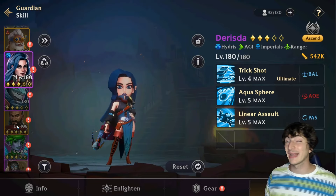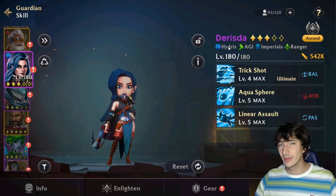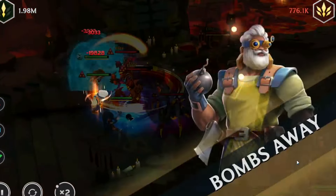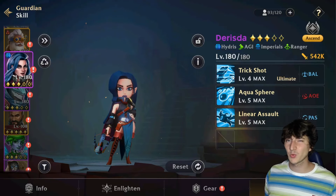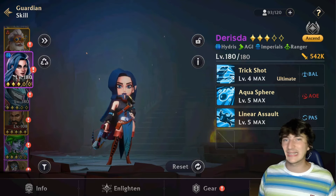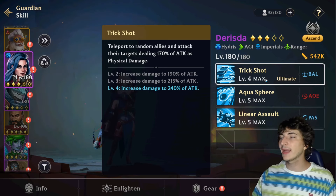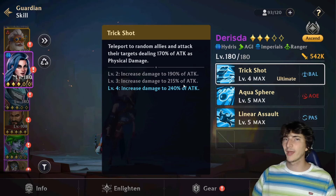In first place with the gold medal is Risda, a ranger from Idris and totally free — you can farm her in the game. It's thanks to Risda that a lot of free-to-play players are getting great results because she makes all the damage for their team. Interestingly, she doesn't push a lot of damage through her skills or ultimate — her damage comes almost entirely from basic attacks and her Endless gear. Her ultimate, Trickshot, teleports Risda to two random allies and deals 240 of attack on basic attacks.